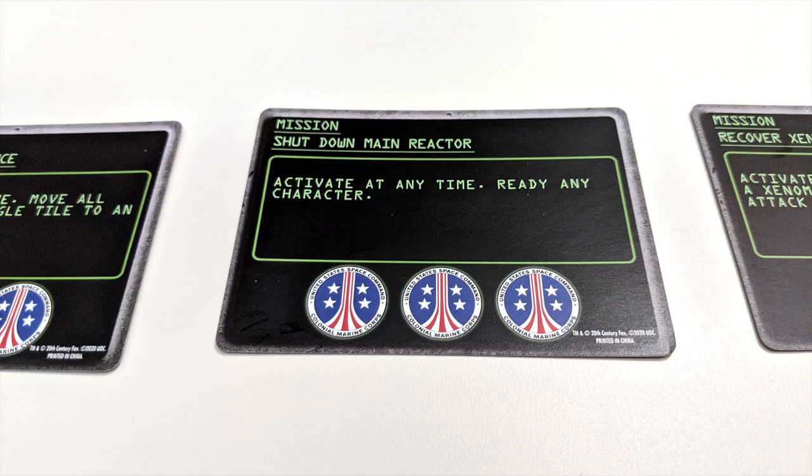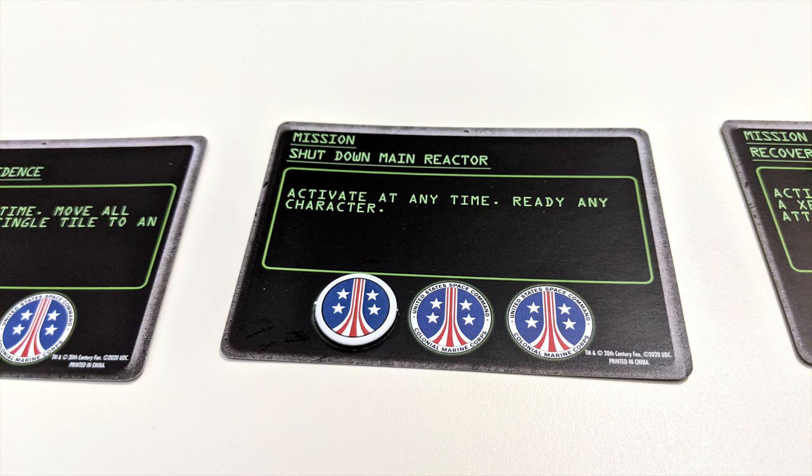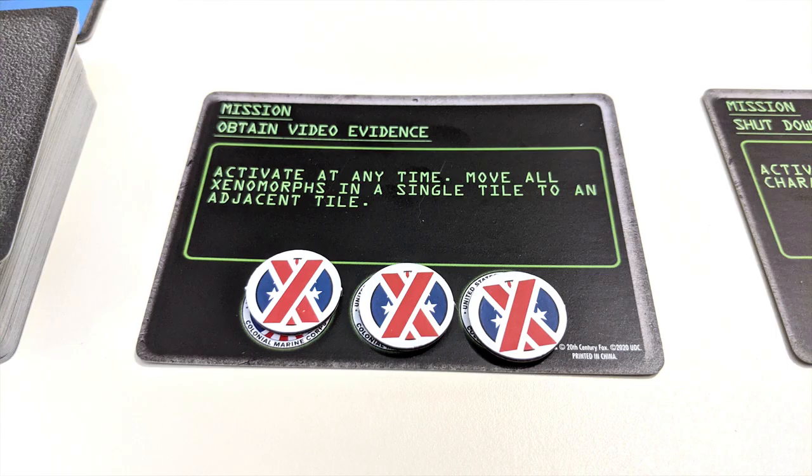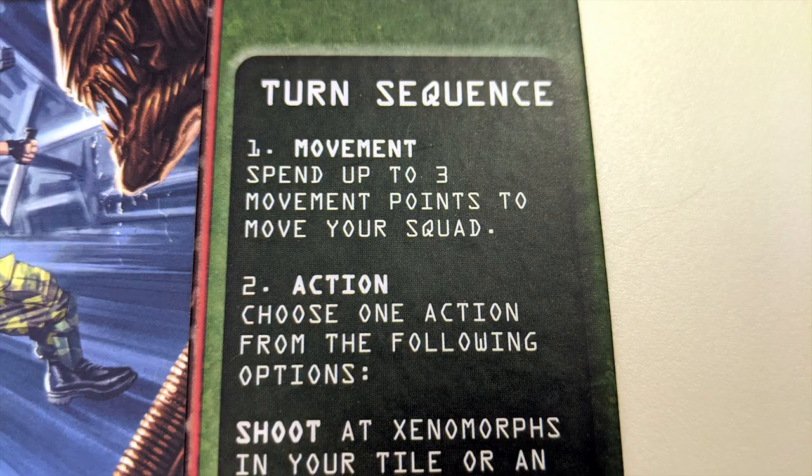Lastly, if there's an objective token on your tile, you can use an action to capture it. Place it onto any one of your three mission cards with an empty space. Each mission card has a special benefit you can utilize if there's a token on it — to do so, flip one token on the card face down and follow the card's instructions when appropriate. This does not count as an action. Each mission effect can only be activated a total of three times during the game.